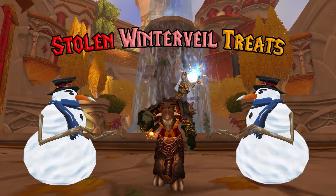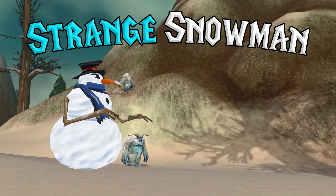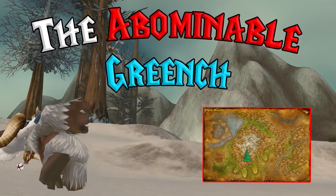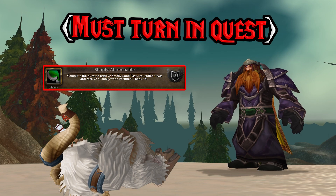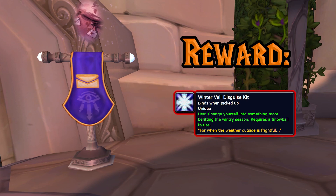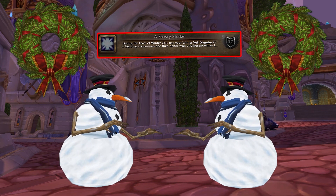Let's knock out one of the hardest parts of the event next by completing the Stolen Winter Veil Treats quest. We're heading to the Alterac Mountains to talk to the Strange Snowman — he'll give us the You're a Mean One quest. You've gotta kill the Abominable Grinch who spawns in the Alterac Mountains near the Yeti. Killing the Abominable Grinch will complete the Simply Abominable achievement. After you turn in the quest at Orgrimmar or Ironforge, a few hours later you'll receive a Winter Veil Disguise Kit in the mail. You've gotta save this kit because you need to use it to dance with another snowman in Dalaran for the achievement A Frosty Shake.